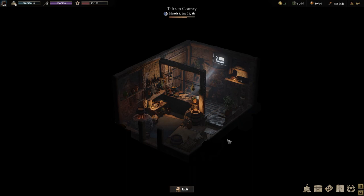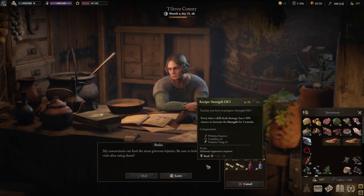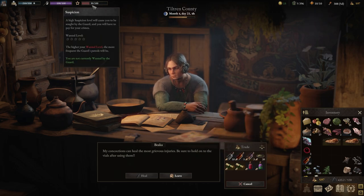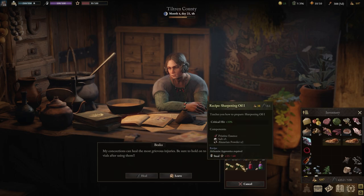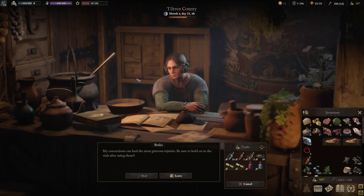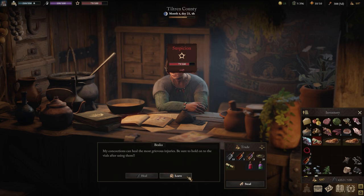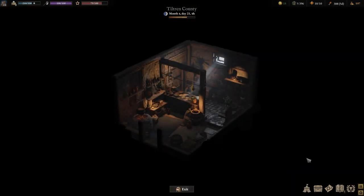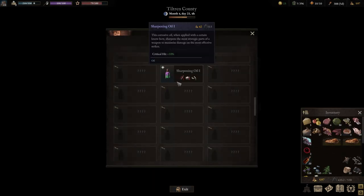Our final stop for today is at the Strom Cap Apothecary. We'll talk to Bianca and steal another recipe. Something to note: you should be stealing these items when your suspicion is low. At 35 to 60, there's no risk we'll go over 100. We grab the sharpening oil, learn it in the compendium — boom, sharpening oil learned, stolen good is gone, and we're good to go.